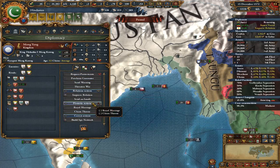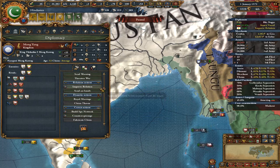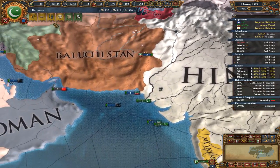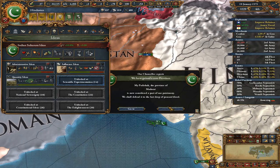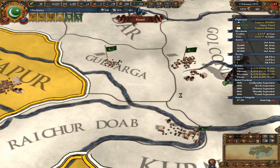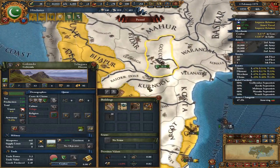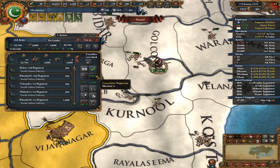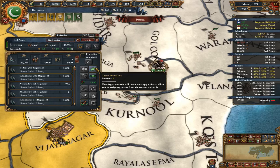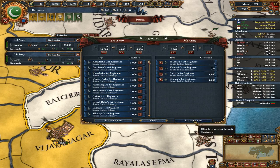We could get an alliance right now with Mongyang, but we're already over by one, so I'd wait until we've integrated Balochistan into our country. We can't safely support this many troops here in Golconda, so I'm going to relocate some of them. We're allowed about 28,000 troops, so we're four over the limit — let's move these four units.